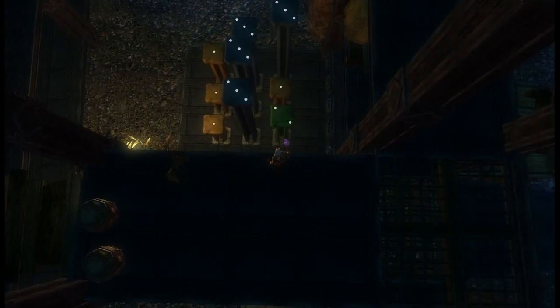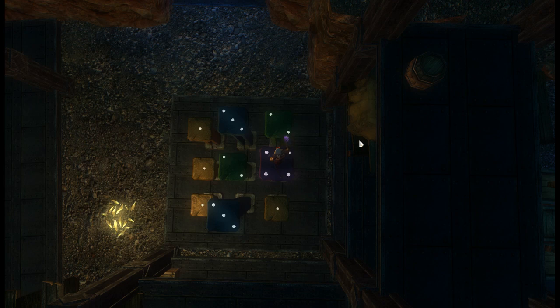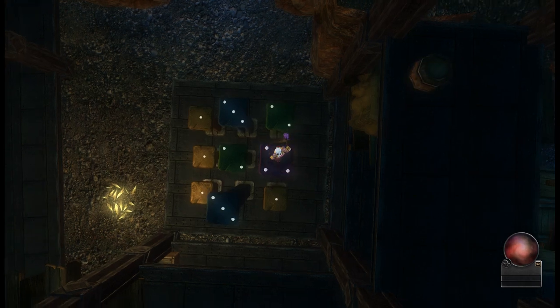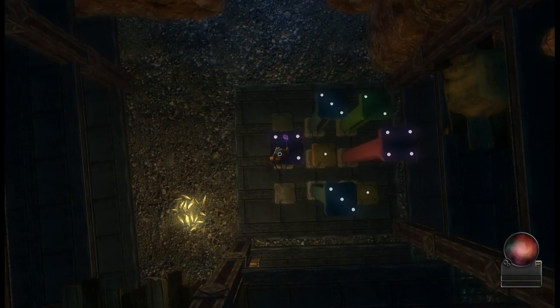The way this works is when you step on a tile, it will pull one from the adjoining tiles. So if I step on this one here, it will pull one from each of the three adjoining corners. Then if I step on the one over here, it will pull three in and it just adds to what is already there.